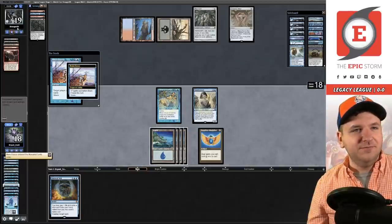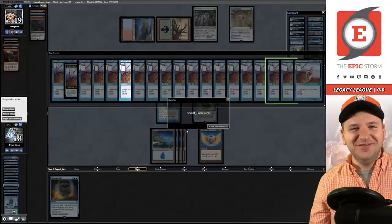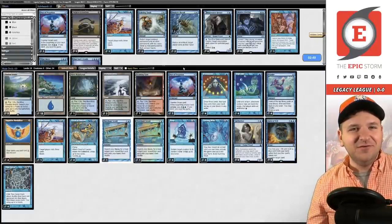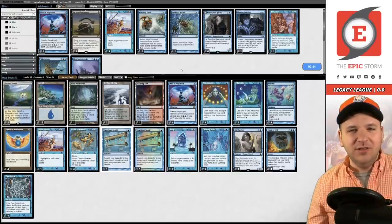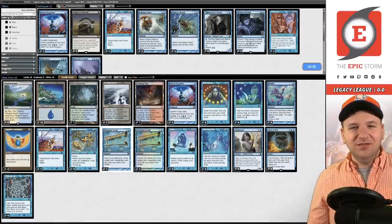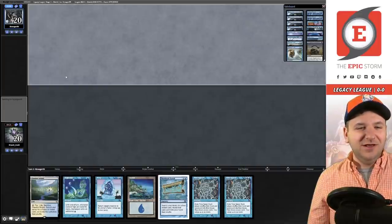Now we go get Brain Freeze — oh yeah, love it! I don't think we should sideboard at all since I don't think boarding in anything does much for us. That Spell Seeker / Snap loop was so awesome. Next hand is pretty good but lacks Force of Will, so we'll posture a little and try it out.